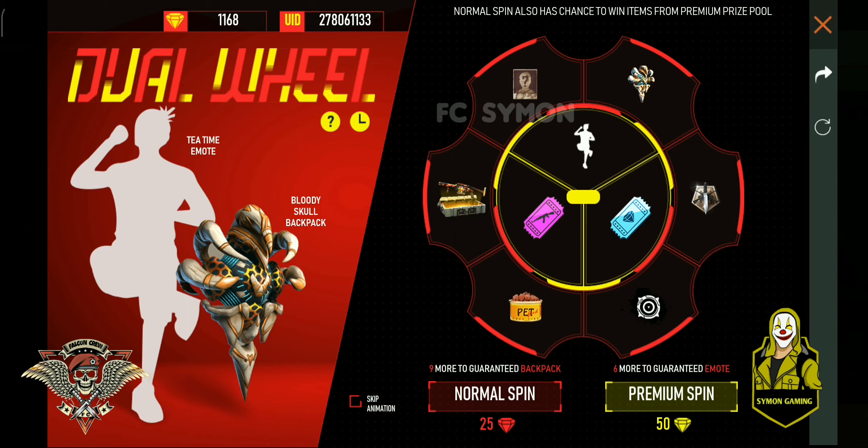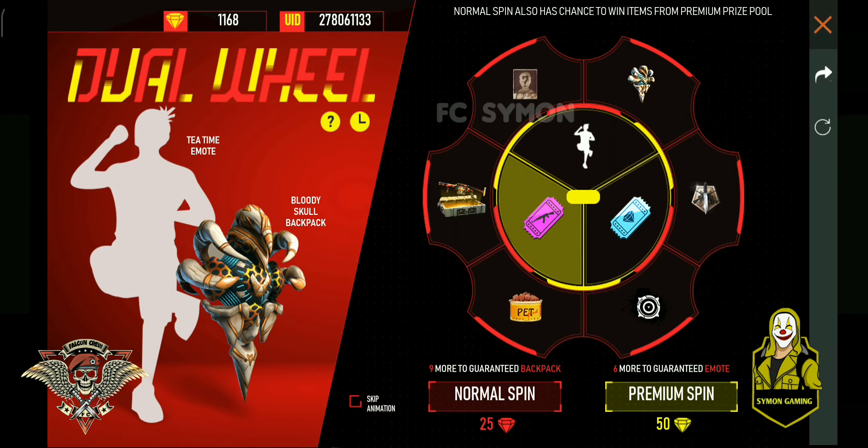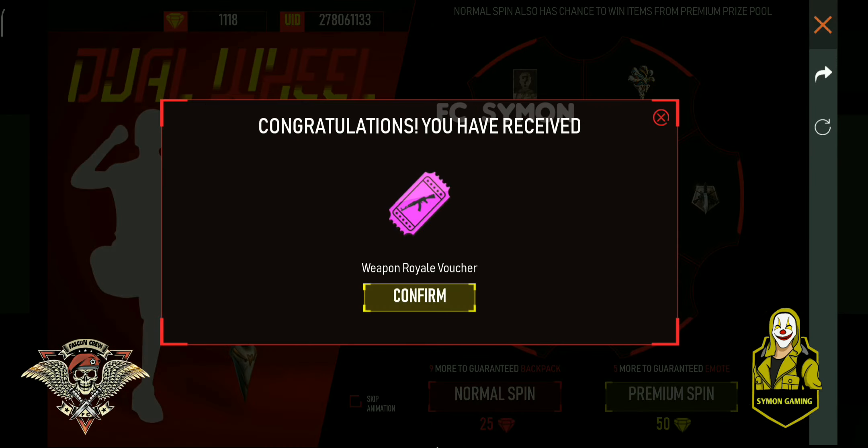If you don't have a back burner, we are going to go 50 and we will go to the base. We have a normal spin and then we will go to the base. When we hit the weapon roll,